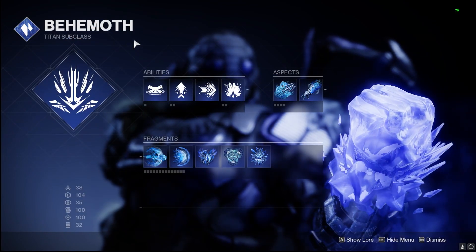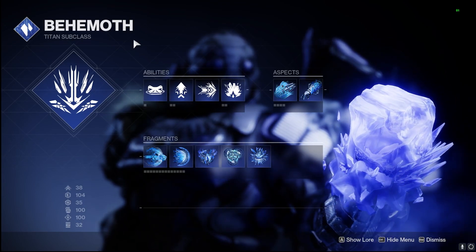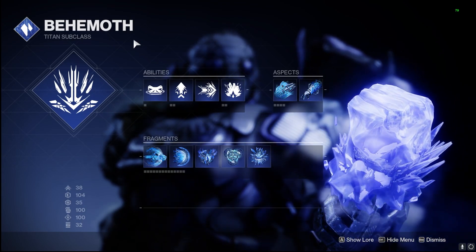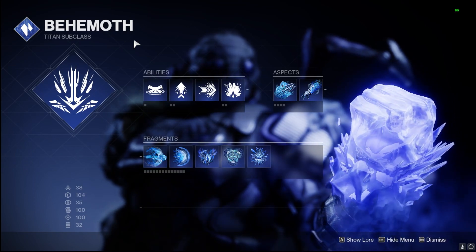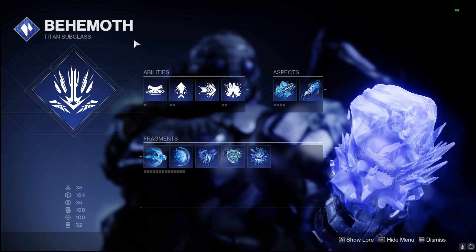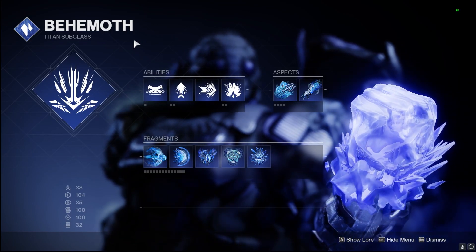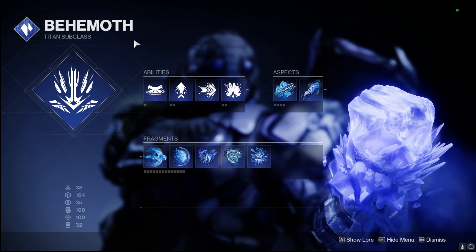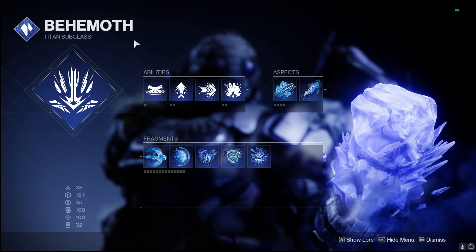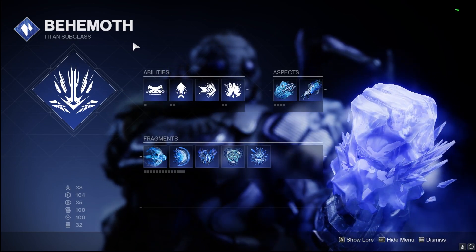Like I said with my stasis warlock, next season is going to be stasis-focused, so I'll pin comments at the top of this video when we get that artifact. All we really have this season is Monochromatic Maestro and Elemental Munitions to help with a little extra damage and keep that ammo flowing.